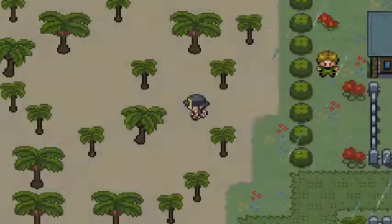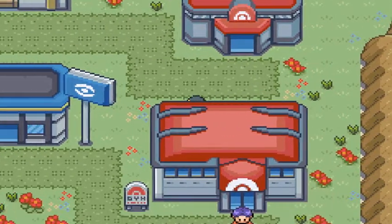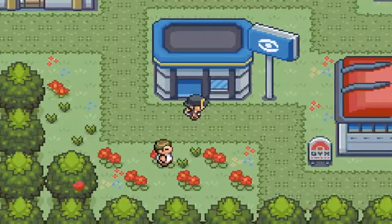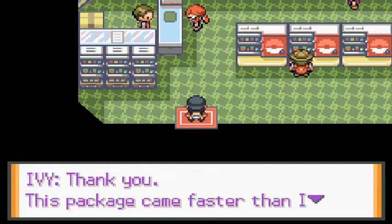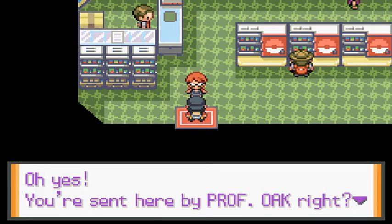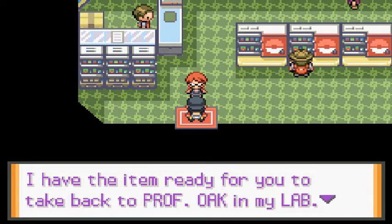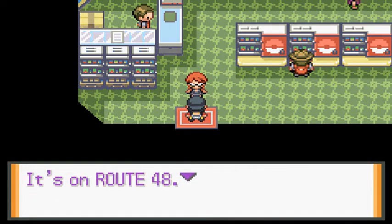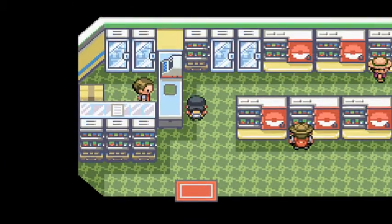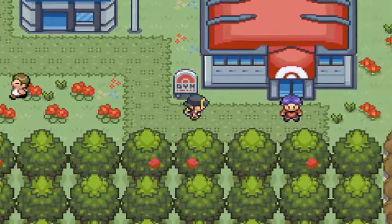We just got to Meadow Town and there's a Pokemon Gym here! Professor Ivy looks like Lorelei. She thanks us for delivering the package, which came faster than expected. She recognizes me as Draven — sent by Professor Oak. She says she has an item ready for me to take back to Professor Oak at the lab on Route 48. See you soon.